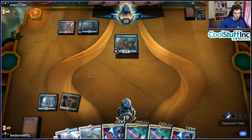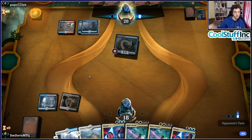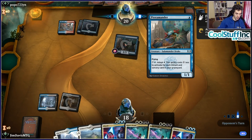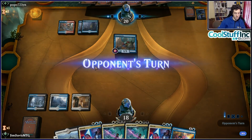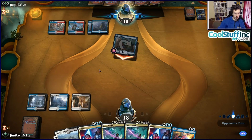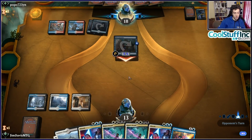The opponent finds a Finality, which wipes our board except for Shalai and a flipped Legion's Landing token. We probably shouldn't have cast Trostani when we did — holding her until post-Finality would have been better. They also have Vivien Reid, so things get complicated. Green-White Tokens is better against the monocolor decks than midrange, which is exactly why it's cool in Best of One.